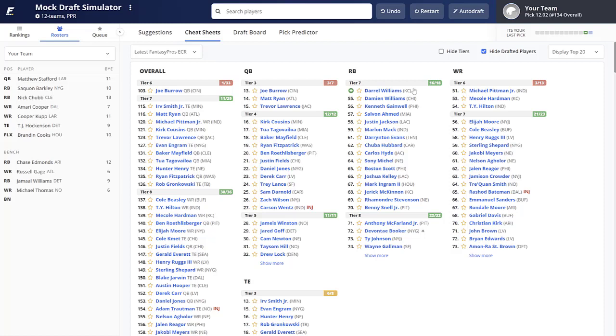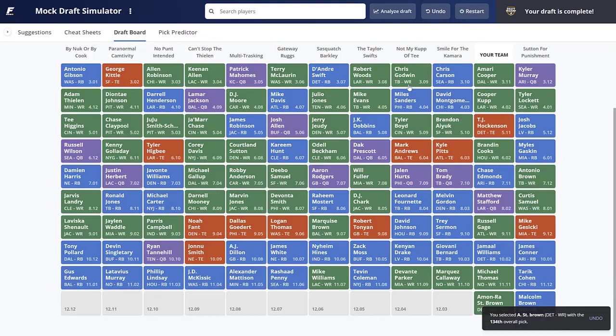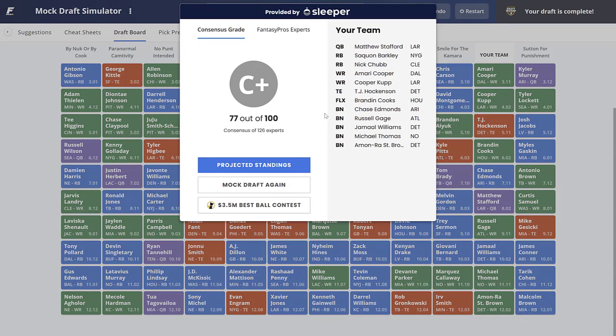Looking at what's left on the board: I don't love the remaining running backs — potential handcuffs are mostly gone. At wide receiver, I'll go with Amon-Ra St. Brown for the Detroit Lions. He has some really nice high upside this year. That rounds out our roster. Let's see what grade we get.